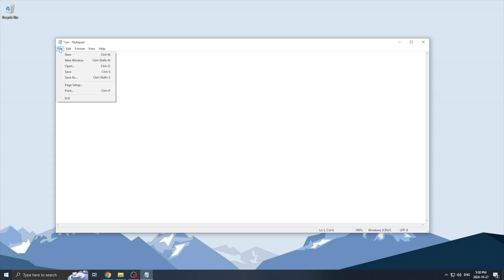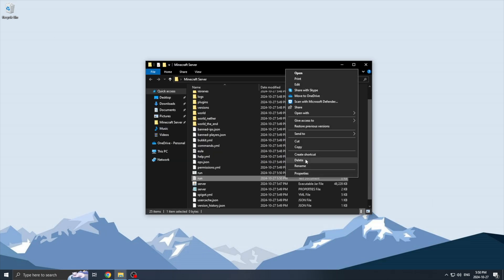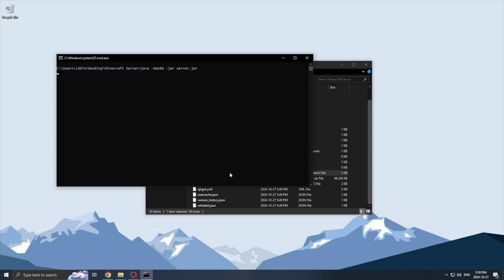After you do that, press File, Save As, rename this to run.bat and switch the file type from .txt to All Files, then press Save. Now we can delete the original run.txt file, and then double click on the bat file and the server panel should show up.